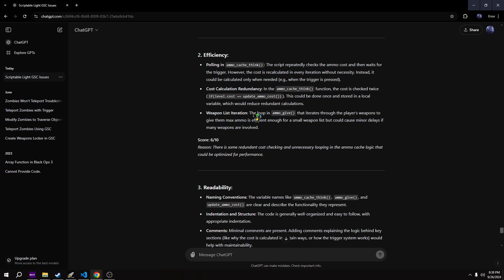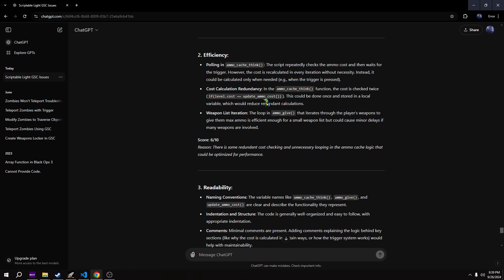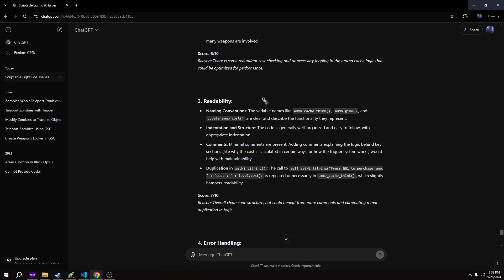Weapon list interaction: the loop in ammo give that iterates through the player's weapons to give them max ammo is efficient enough for a small weapons list but could cause minor delays if many weapons are involved. You should only have maybe three weapons to begin with, so unless you're giving yourself all the weapons in the game there shouldn't be bugs with that. It's not intended for that anyway. There's no need to overthink something that's not intended to do something - if you misuse it, that's at your own risk.